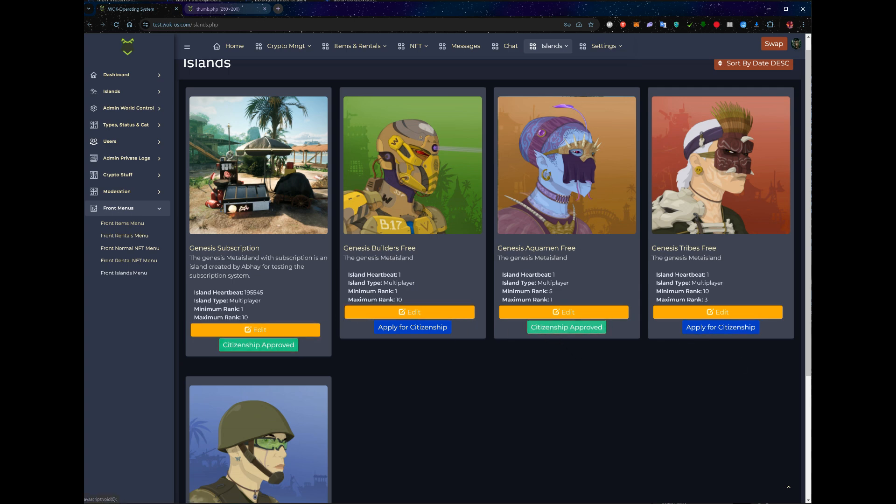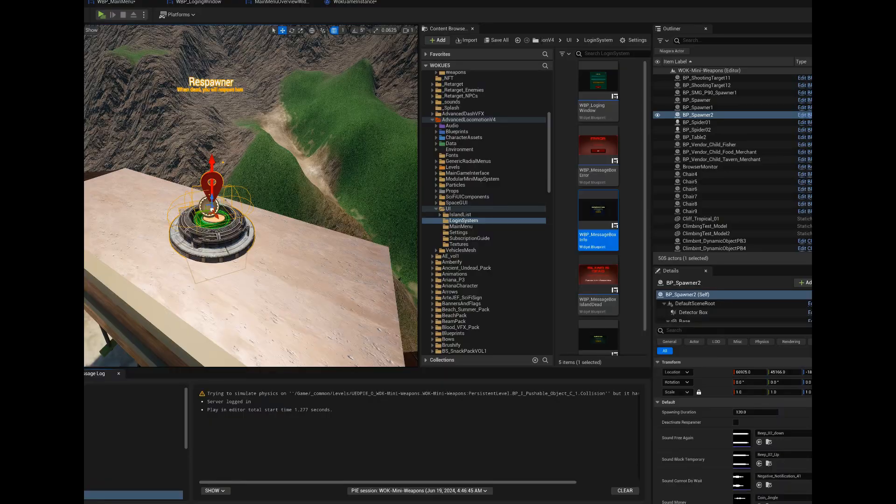You can not only apply, you can also subscribe to the island. If you subscribe to the island, then you can use all the functionality. If you don't subscribe, then you just play for free, but you cannot use the crypto.